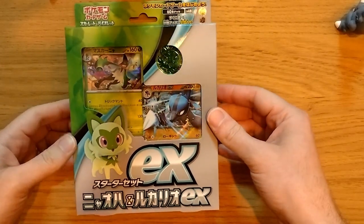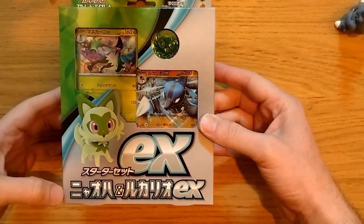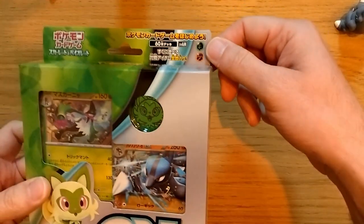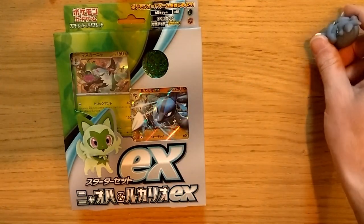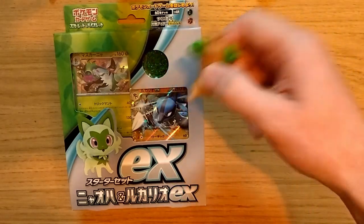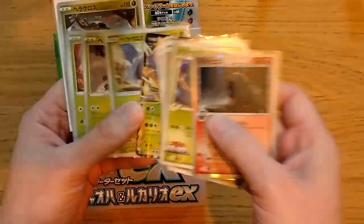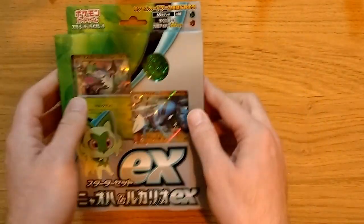First up we have the starter deck that I bought — it's the Sprigarito EX, or in Japanese Nyaoha, and Lucario EX. I wanted to get this one because in particular it has Grass and Fighting Pokemon, and some of my favorite Pokemon are Grass and Fighting — for example Paracross and Sudowoodo. Some of the older cards I have but some of the newer ones are probably still eligible for play, so I'd like to make a deck with some of my favorites.